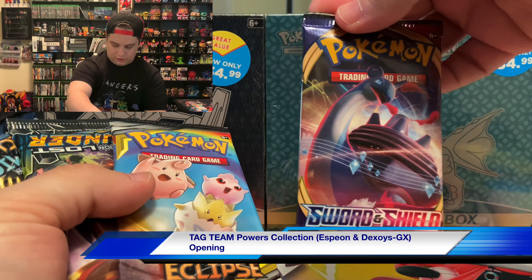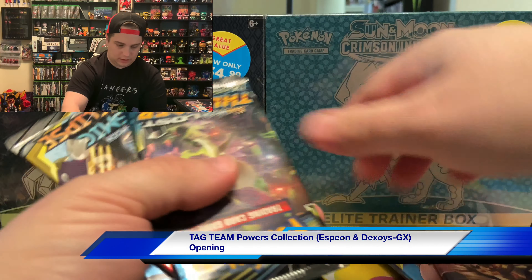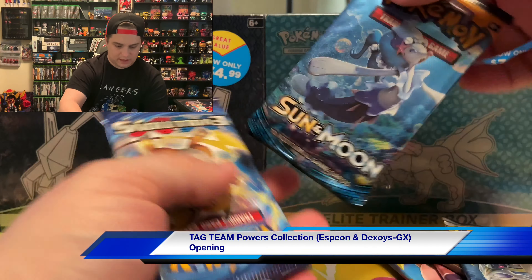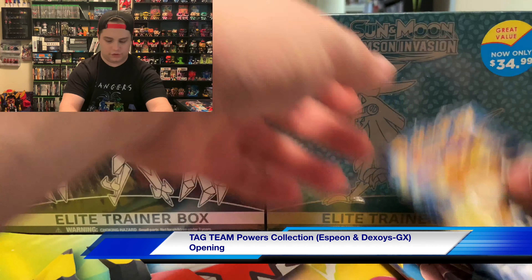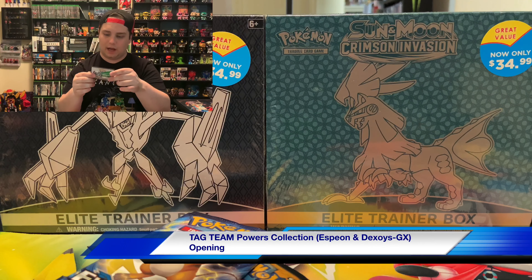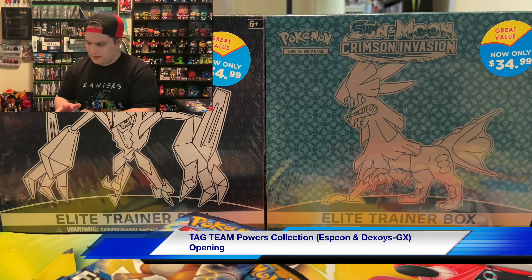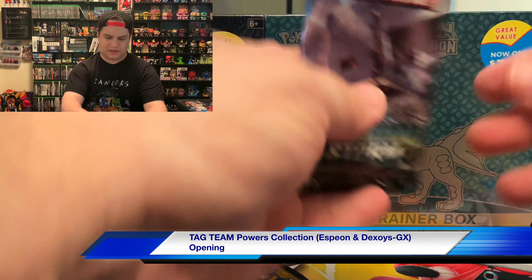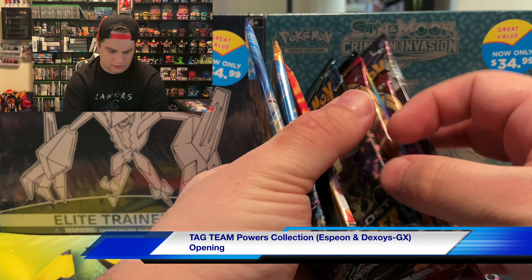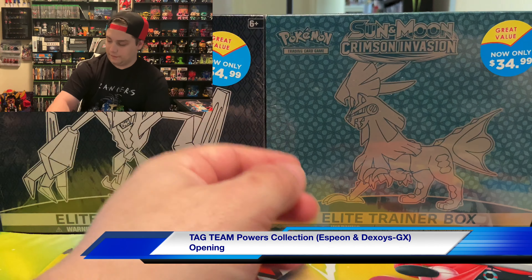We have Sword and Shield, Cosmic Eclipse, another Sword and Shield, Lost Thunder — kind of random back stock — Cosmic Eclipse, Sun and Moon, and Evolutions. That one code card actually states just 'Tag Team Powers Collection,' so I wonder if it's the same prize regardless... oh, we have a Celestial Storm that flew out of there. So we had a total of eight packs altogether.